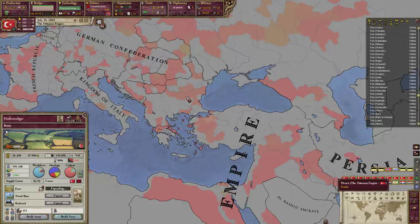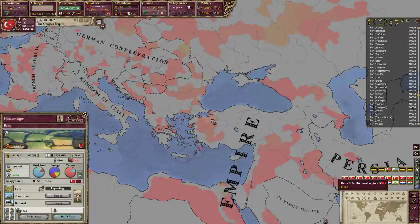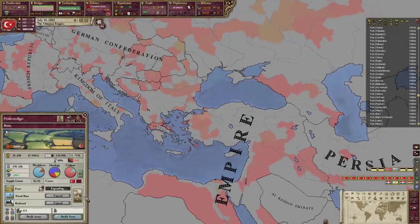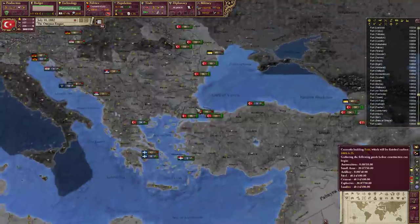Bursa's not bad. Definitely also in Cairo - they produce quite a bit. The only thing is Cairo is technically still a colonial state, so we can't make it into a state. Let's do a liquor distillery here in Bursa.